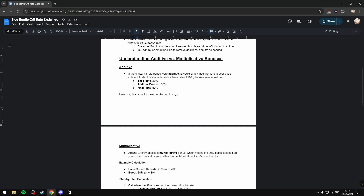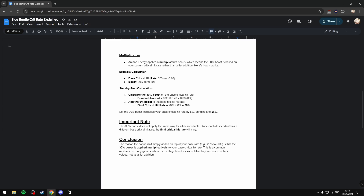Now to actually understand the difference between additive and multiplicative: if Arcane Energy was additive, the critical hit rate would simply add 30% to your base. For example, if we had a base critical hit rate of 20% and we added the 30%, we would be up to 50%, and that would make the gun pretty broken. But that's not what happens here. Arcane Energy is actually multiplicative, which means the 30% boost is based on your current base critical hit rate, and it's not a flat addition.